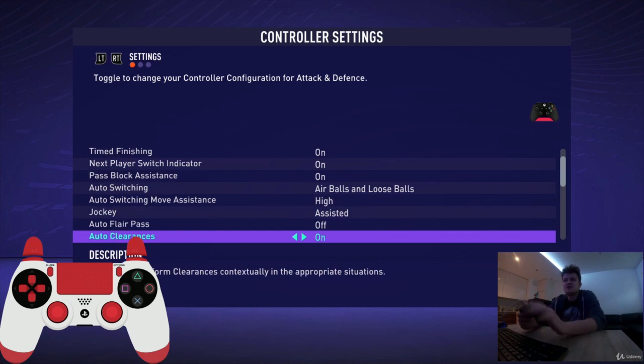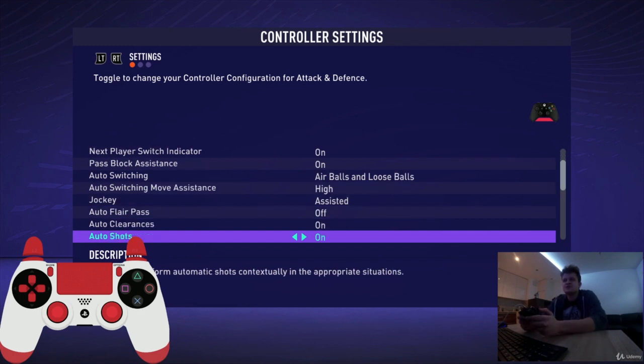Auto clearances — leave it on, it's very useful. Auto shots — you don't need auto shots. You can press the B button or the circle button by yourself, so turn this option off.